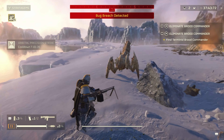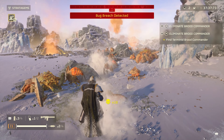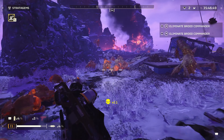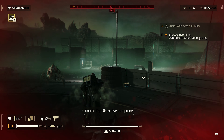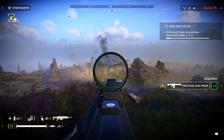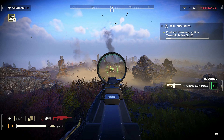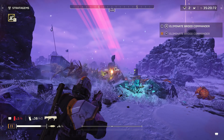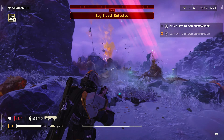Gameplay that definitely packs a punch. But is it actually fun to play on your own? Shooting in Helldivers 2 feels amazing. Whether you're mowing down alien bugs or Terminator-looking robots, or taking down bigger, badder enemies, every shot counts. The game lets you switch between third and first person aiming smoothly, making you feel like a real sharpshooter. Each weapon has its own feel, with pros and cons that make you think twice about which tool is right for the job.